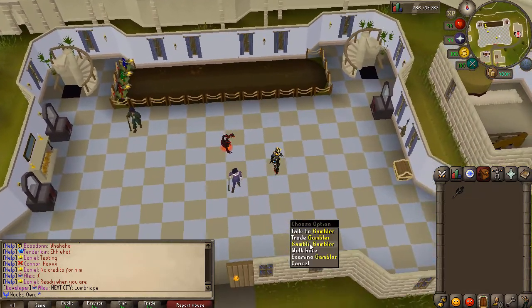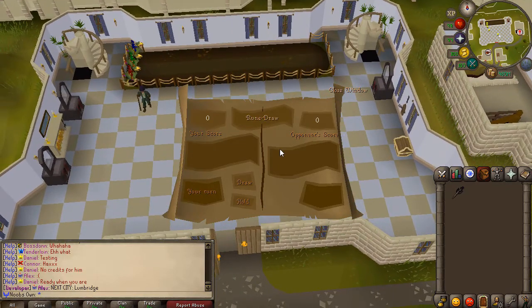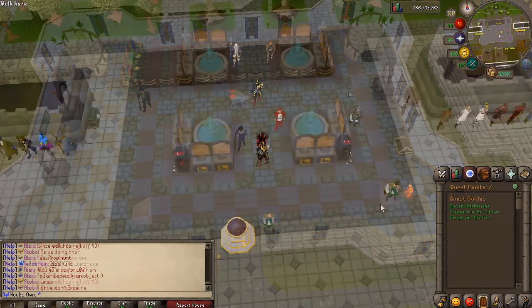There's also the gambler NPC with Rune Draw, a mini game still being added. You draw runes and accumulate points trying to reach 21 without crossing it, like blackjack. You can also draw death runes, which instantly kills you. Unfortunately I lost there as well.